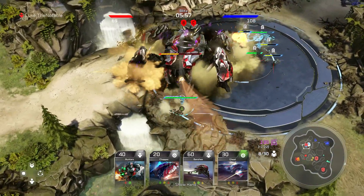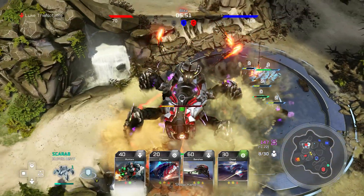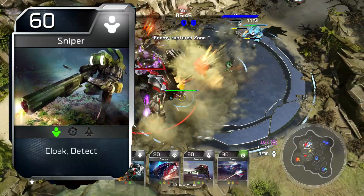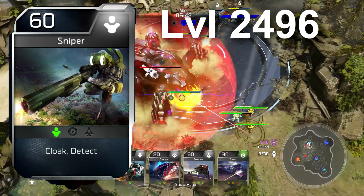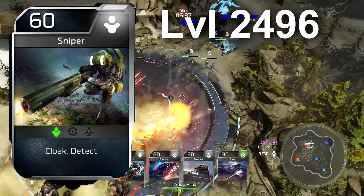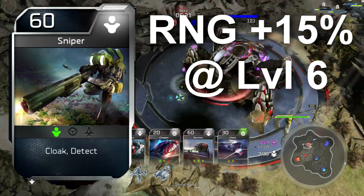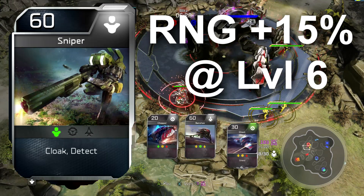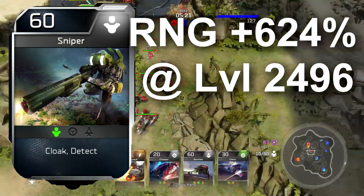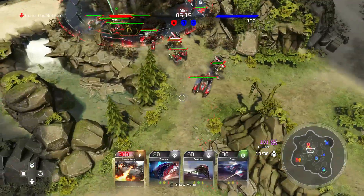It would be fun to test these cards against a Scarab — see how long a level 3,996 Marine card could last against the biggest unit in the game. Interestingly, if we look at the Sniper card and apply all our calculations, we'd get a Sniper card at level 2,496 if we spent $1,000,000. All counter units, which the Sniper card is, get a range boost of 15% at level 6. With a level 2,496 Sniper card we'd get a range boost of 624%, meaning the Sniper card would have 6 times its normal range — probably spanning the entire map, so you could hit someone at the other side from your home base.